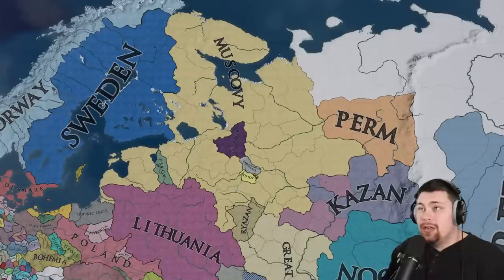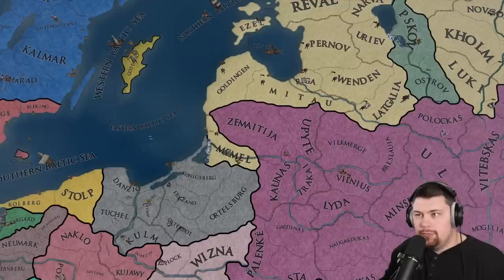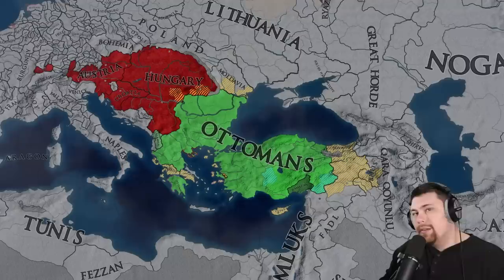Muscovy is doing quite a bit of expansion early on. They have annexed Novgorod as well as the Livonians, as well as a couple of provinces down here, maybe Tver. They actually have Memel and they're one province away from Kaliningrad, so we'll see if they can expand much past where they're at now.